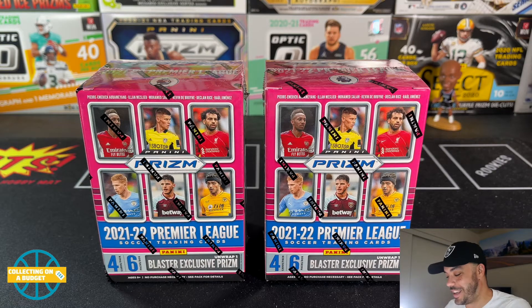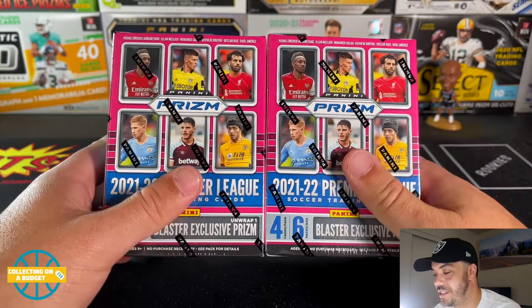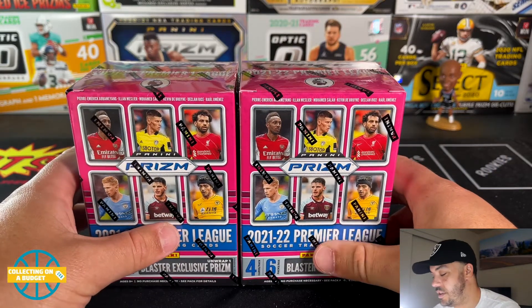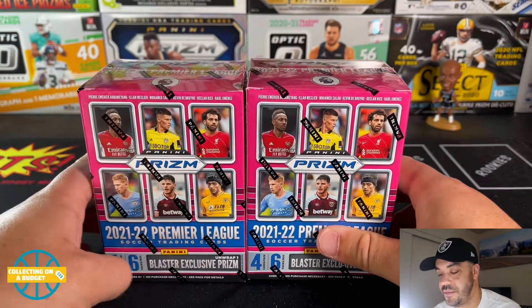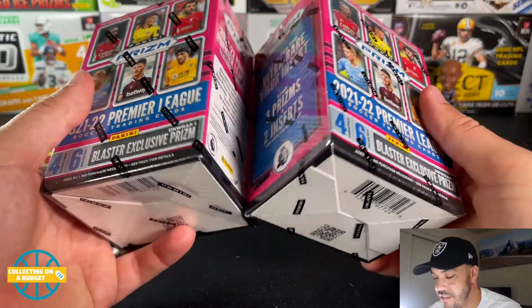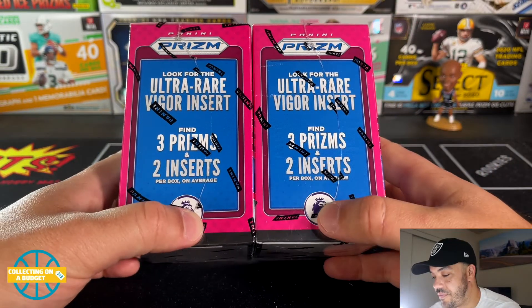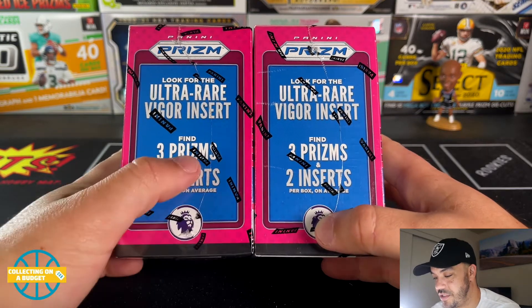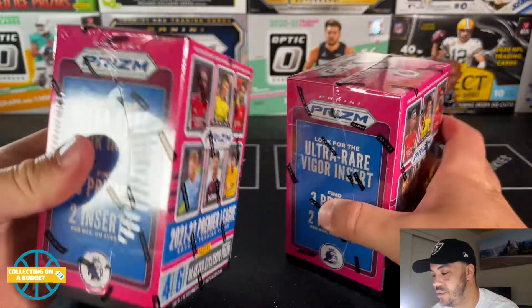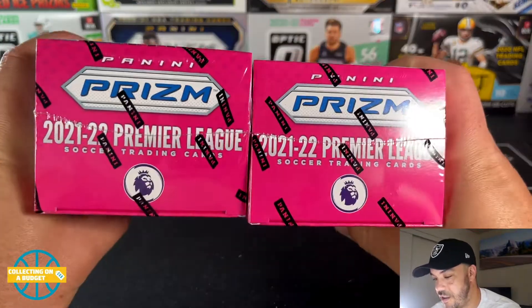Welcome back to another video. Today we're getting into some Prism Premier League soccer from 21-22. I have two blaster boxes here that I'm going to be opening. I've opened a mega box so far and it was pretty good. There's not a ton of great rookies to pull from this, but I'm a big fan of soccer cards and Prism Premier League. The box says find three prisms and two inserts, and look for the ultra rare bigger insert. There's no mention of autographs.